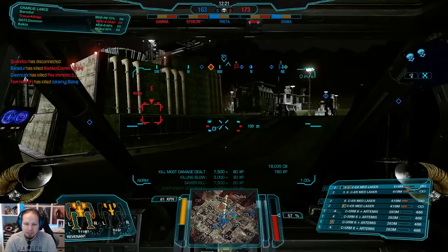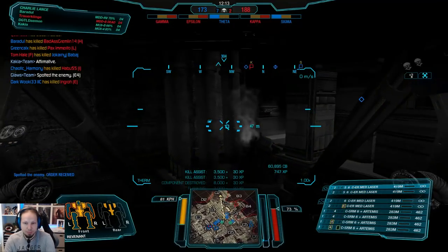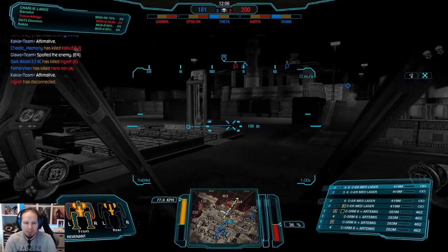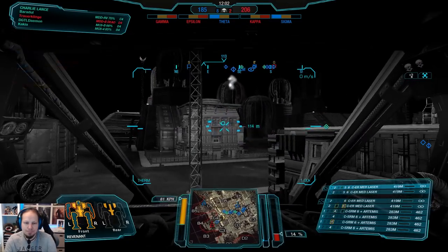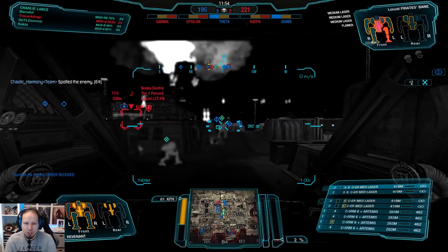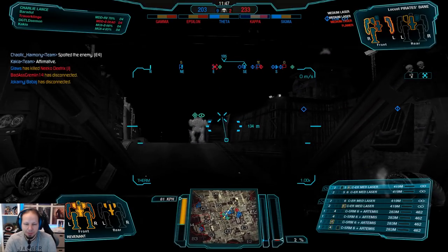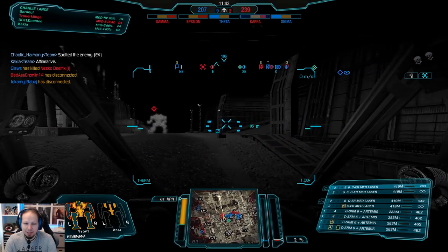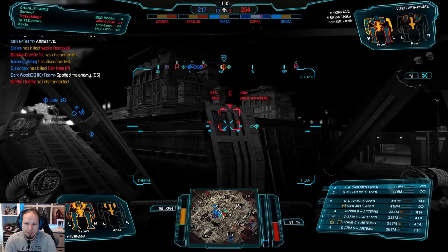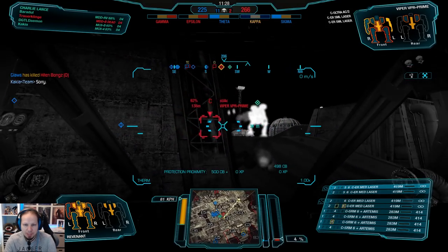Good — let us keep the pressure up and go for the guys here. Nice kill there — thank you very much, Chaotic Harmony, that helped me out big time. Looking good, 8 and 2. Question is, where are the last enemies? It escalated pretty quickly since the enemies were coming from Charlie 4 into Delta 4, and we had that firing line set up for us. There is a Viper trying to go directly for the center.